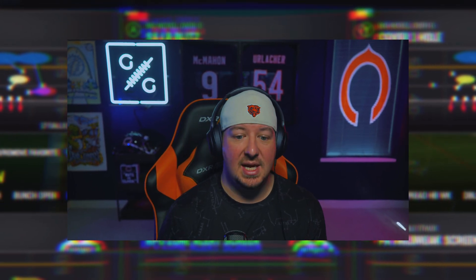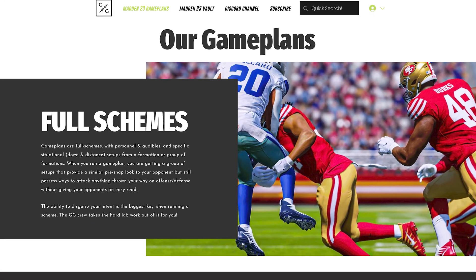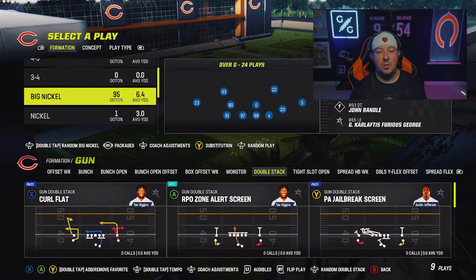Today's video is going to be a peek behind the curtain of our vault that I have been uploading in July over on GridironGamePlans.gg. At Gridiron we pride ourselves on staying on top of the most popular metas. This spread offense we're breaking down with the Vanguards and pre-lit X factors is arguably the bane of my existence. If you're looking for a strategy website for Madden 24, I'd strongly urge you to take advantage of our presale over on GridironGamePlans.gg.